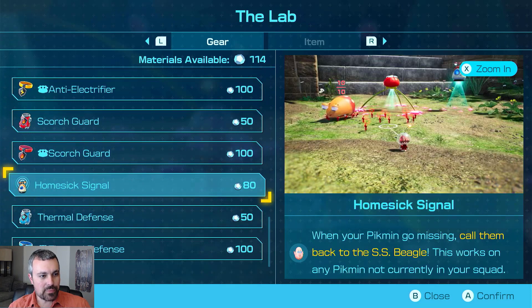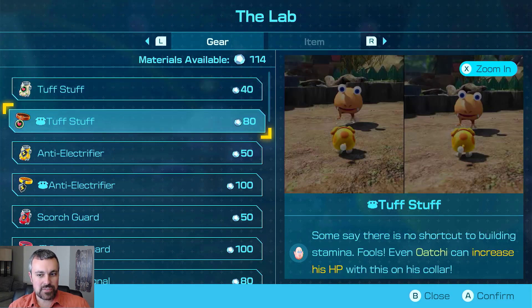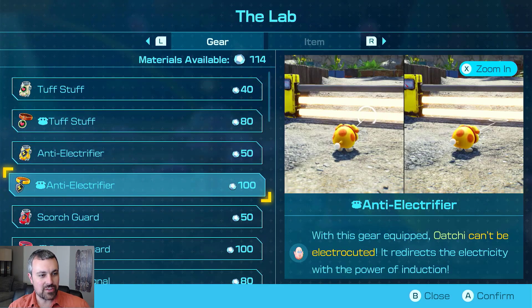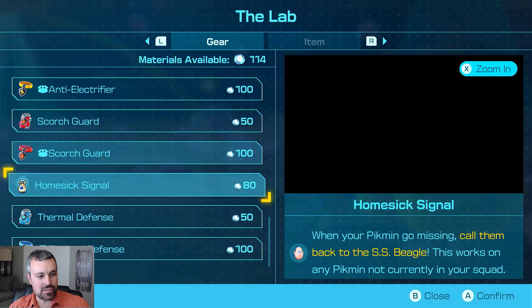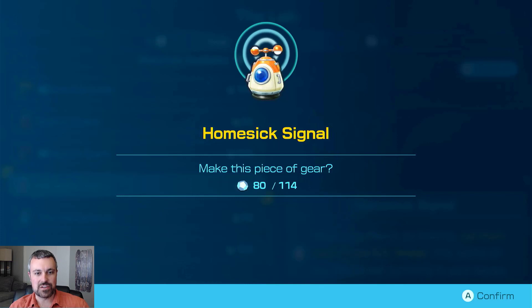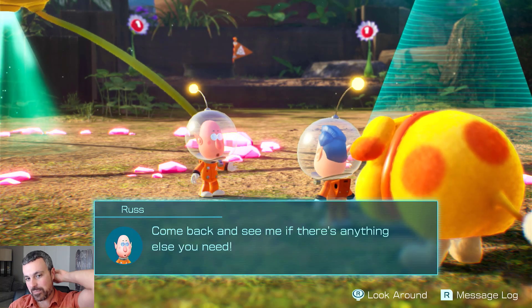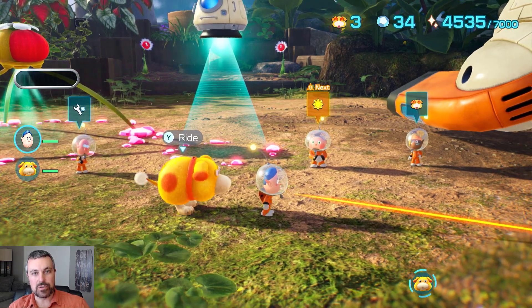And then there's some gear. Buried amongst all these other things that I can't afford, we've got the Tough Stuff here — HP increase, you gotta love that. Same with Ochi — he's got a collar that gives him that. We've also got the anti-electrifier. It does what it says on the can. The Scorch Guard and Thermal Defense I think we had. But we've also got hidden in here one great little gem: the Home Signal. When your Pikmin go missing, call them back to the base. This works on any Pikmin not currently in your squad — so even if they're in the middle of something, they are coming back. That is super helpful.